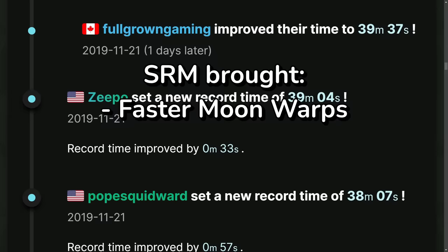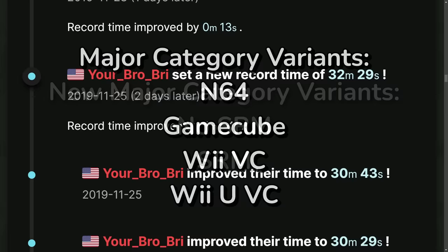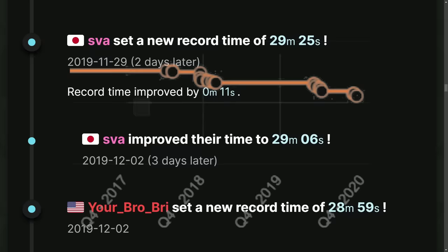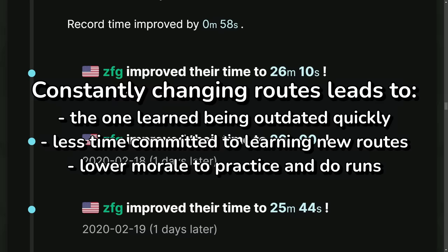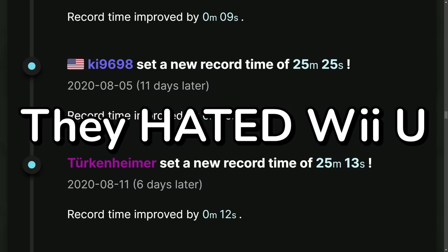The categories on the leaderboard were no longer split between platforms, but rather between no-SRM and SRM variants. For a few months in 2020, 100% with SRM was incredibly competitive, with several runners competing for world record. The route was actually really cool, and it was fun to watch for a bit. Gradually, SRM's popularity fell off a cliff as more powerful applications of the glitch were discovered, leading to 100% routes constantly changing and discouraging many runners from sticking with it long-term. However, SRM was much more widely accepted than text overflow, because people just hated running on Wii U that much more.